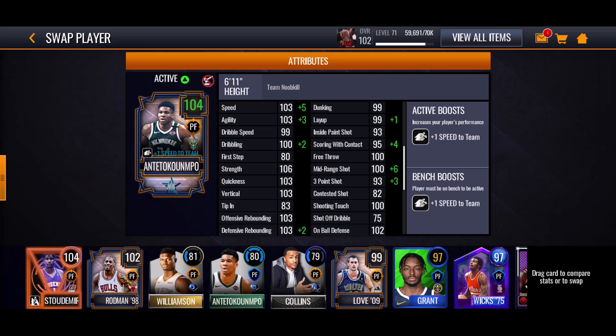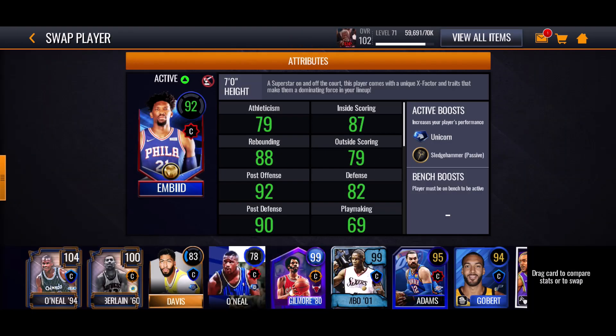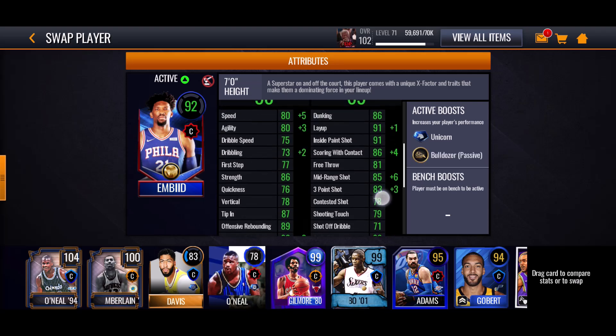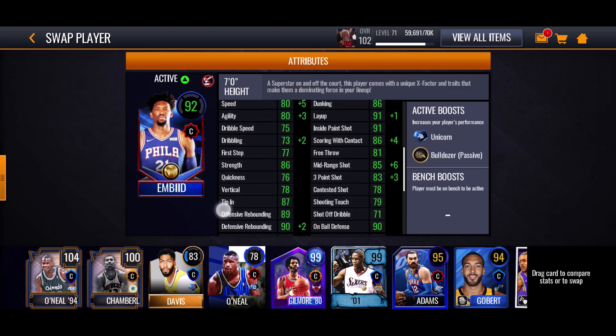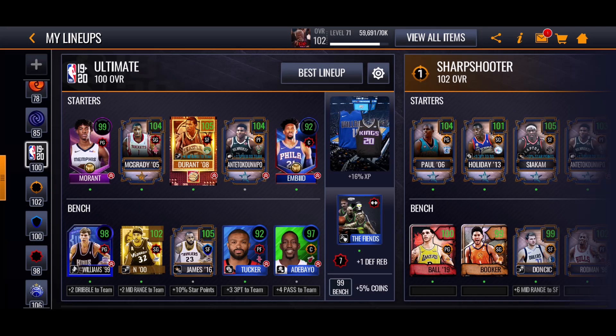There's an offensive rebounding strength category that helps him with rebounding — he has like 106 strength. So basically the idea is this team is going inside a lot. We have Joel Embiid here — 89 offensive, 90 defensive rebounding. He has the unicorn bonus, which is pretty good, and decent box out. He's really here for his clutch ability. I would have Shaq in there, but we can't.